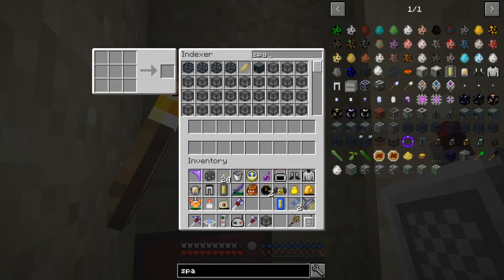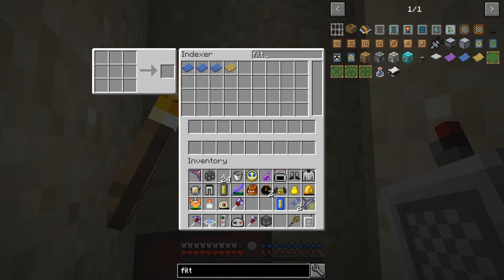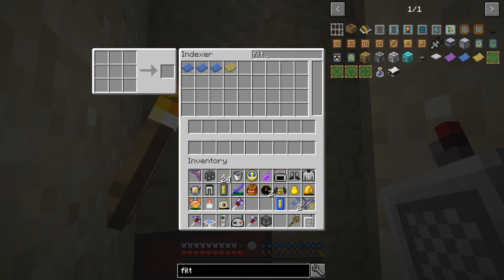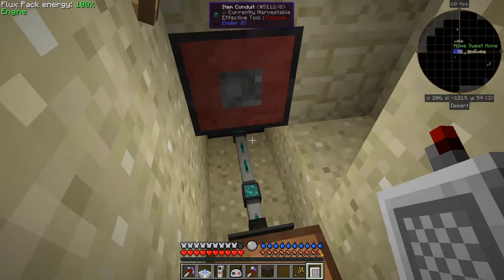I could actually filter that to say a specific type of entity - for example, in here we do have some filters for entities, and they look like this. When you've right-clicked an enderman or whatever, a creeper with it, then they become that type of entity - these are black ones. At the moment I've decided we'll just do anyone.